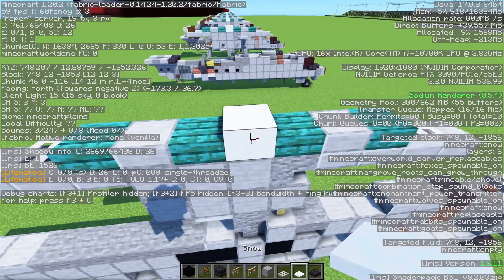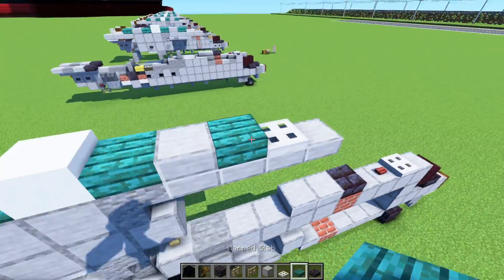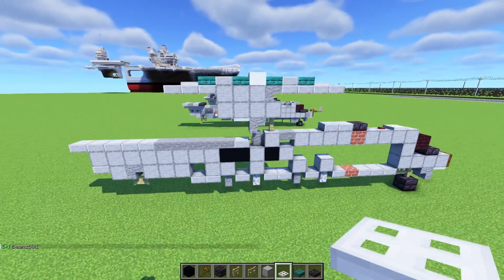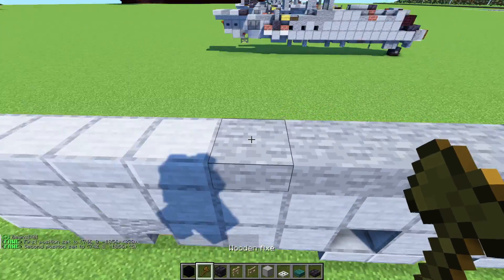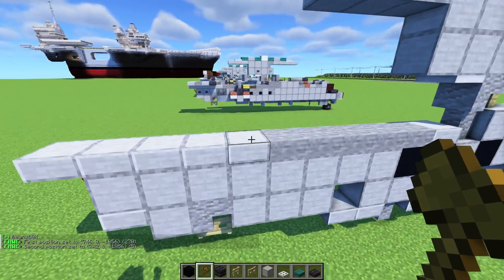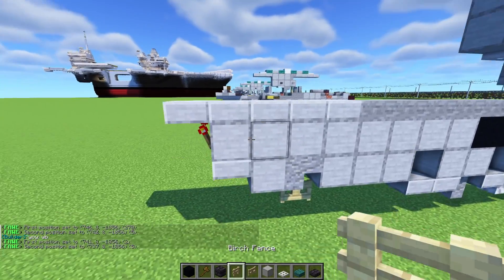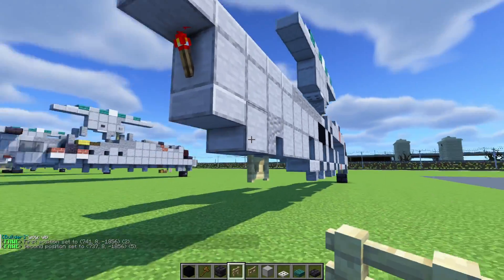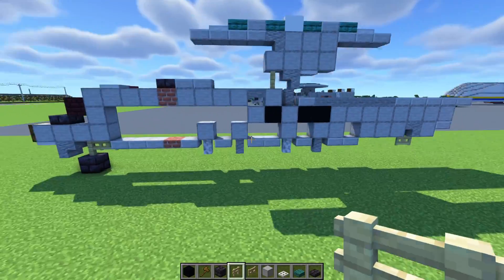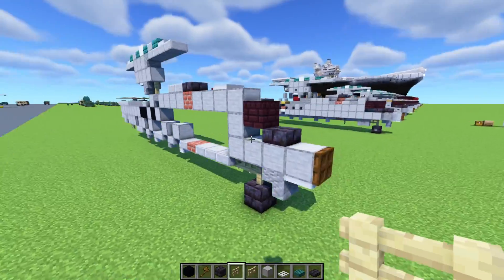The radar dome is going to be snow — about six layers tall — with warped slabs and an iron trapdoor at the edge. The back is smooth stone slab then stone slab, five blocks long, then another five of smooth stone slab. Fill in this section as it appears. Add a redstone torch in the back — only one side, not both.